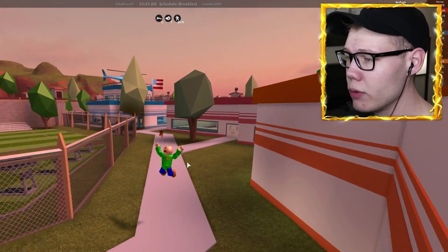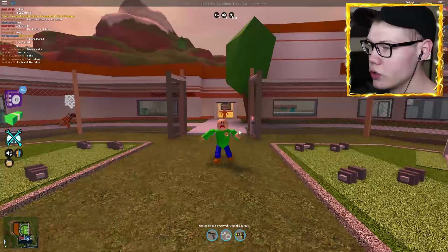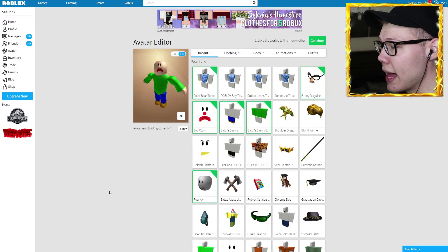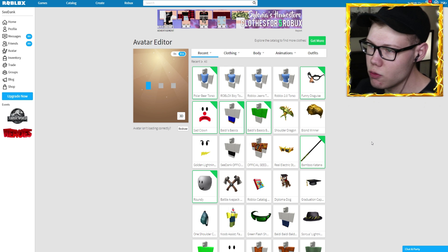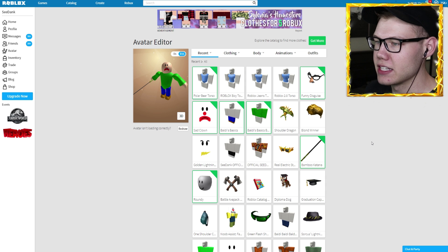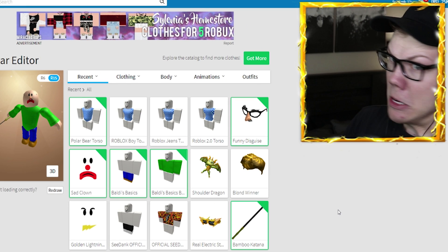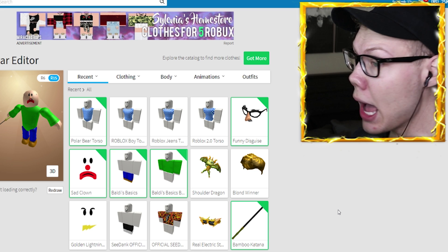If you guys want to see me do any more trolling where I dress up as Baldy now that I have the outfit ready, make sure you leave a like down below and let me know in the comments. Really quickly, let's see what our avatar looks like with the ruler stick as well. Let's throw on the bamboo katana and see what it looks like when I'm holding it as Baldy. Oh my gosh, that could not be any more perfect - he's got the ruler stick, he's ready to go! I can't believe you didn't know 22 plus 22!